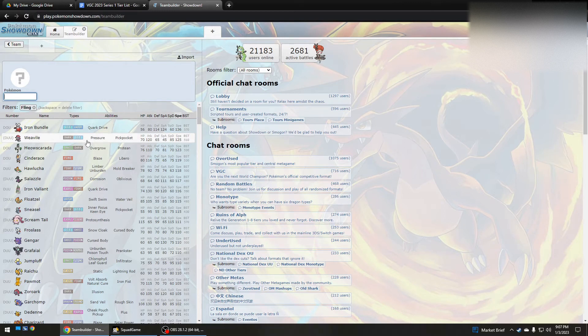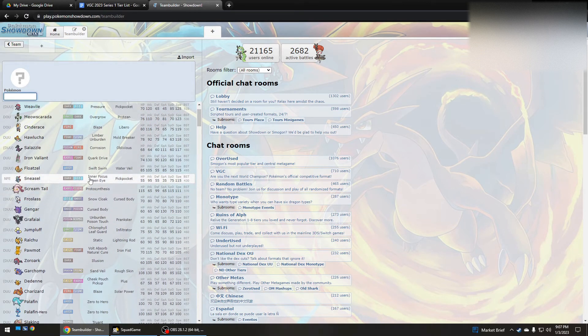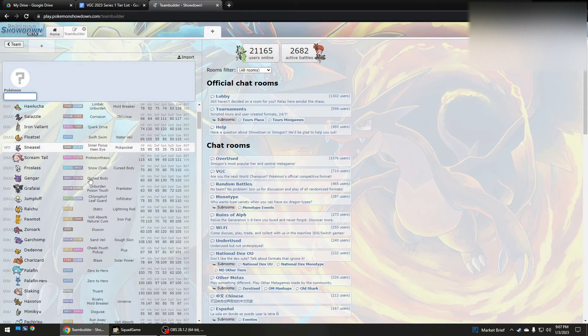Another good Pokemon you could use it with — I don't know about Sneasel, it does have Inner Focus but worse defenses. You could also use it on Gengar, even though it isn't that bulky either. But you could probably use it on a Ghost-type Pokemon because it won't get flinched by Fake Out, so that is a big advantage.